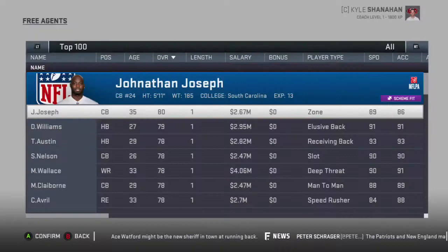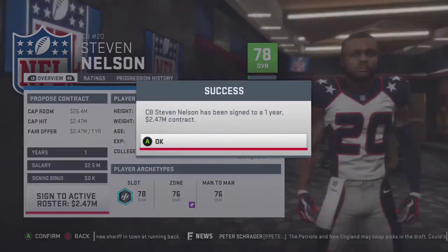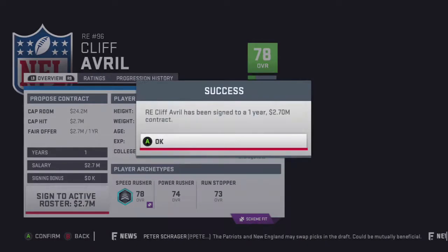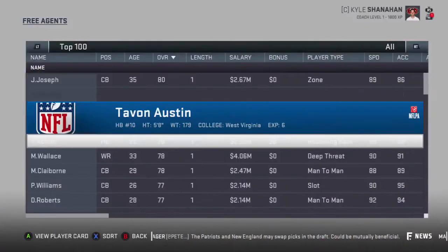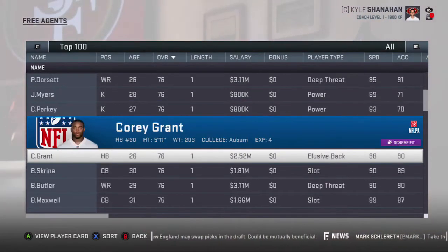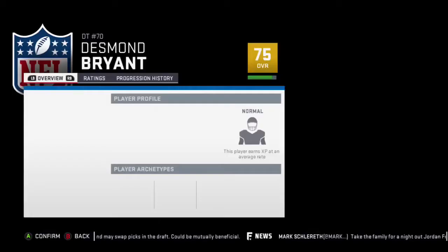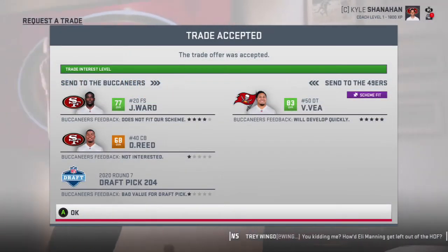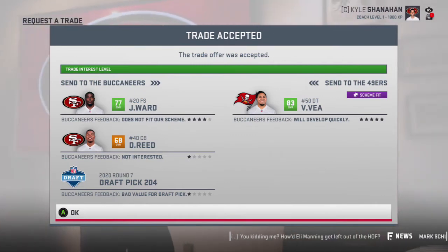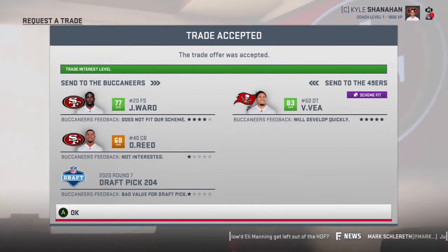I just realized I skipped over free agency last season — I didn't realize I had passed it. I'll make sure to make some free agency signings next season. These free agents aren't the best obviously, since I skipped over that, but we can still get some pretty good pieces to trade. The trading is very different from 2K. I think this trade is a scam for the Buccaneers, but we're getting Vita Vea for two guys and a seventh round pick — very good value.